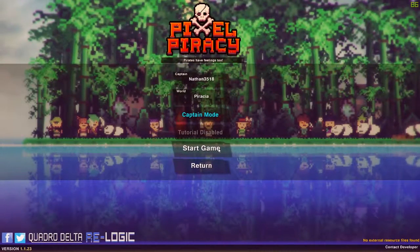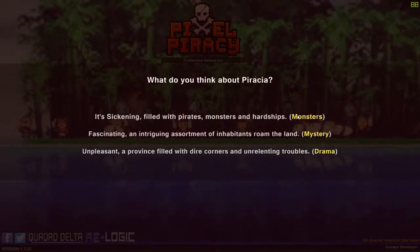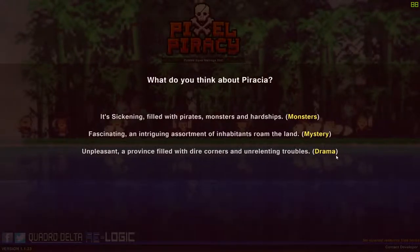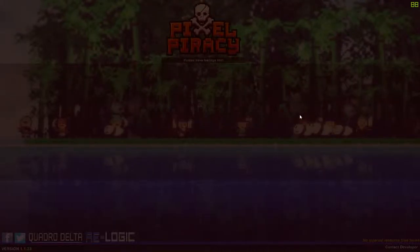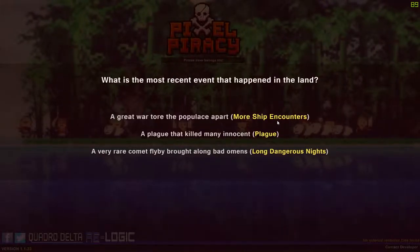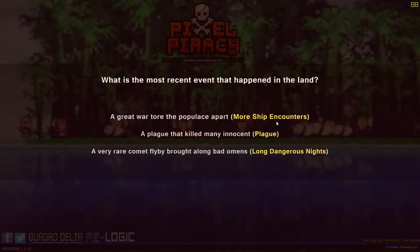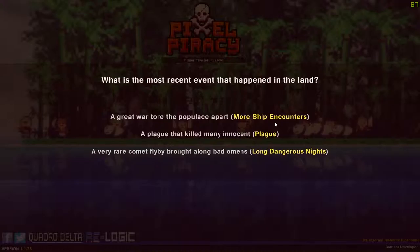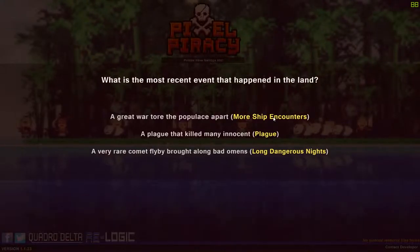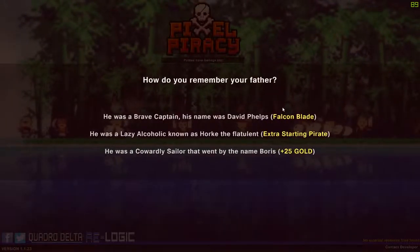This is a cool aspect of the game — they let you choose how your world will turn out. So right here they ask what you think about your world. Let's say we have more monsters. Basically they give you some sentences and then three choices: more monsters, more mystery, or drama. I like to choose monsters. Next they're asking if you'd like the most recent event to be a plague, a great war, or a very rare comet.